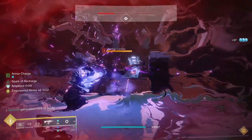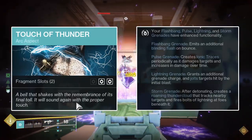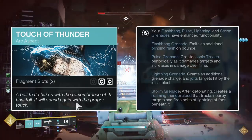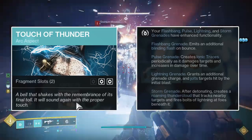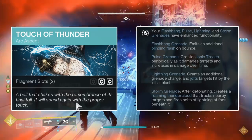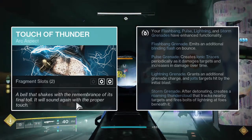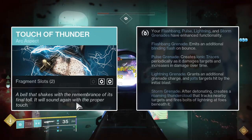As for the grenade, I have to talk about the first aspect, Touch of Thunder, as well. Touch of Thunder will enhance the effects of four different grenades: the Flashbang Grenade, the Pulse Grenade, the Lightning Grenade, and the Storm Grenade. The Flashbang Grenade will emit a blinding explosion upon contact with a surface or enemy, as well as blinding when it explodes. The Pulse Grenade will create an ionic trace upon damaging a target, with subsequent ionic traces on a one-second cooldown so long as the grenade is still dealing damage. Its damage also increases over the course of its linger duration, making Pulse Grenade optimal for higher health targets who stay somewhat stationary.